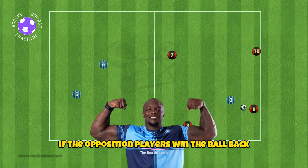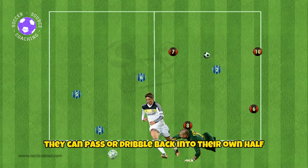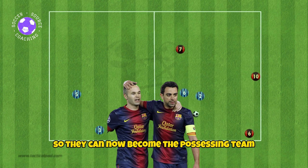If the opposition players win the ball back, they can pass or dribble back into their own half so they can now become the possessing team.